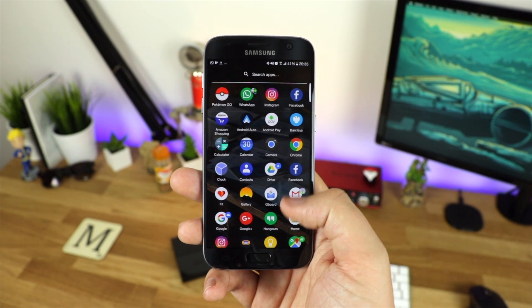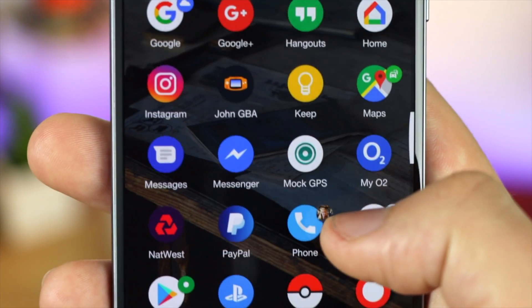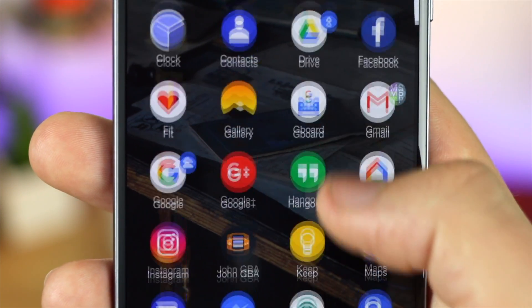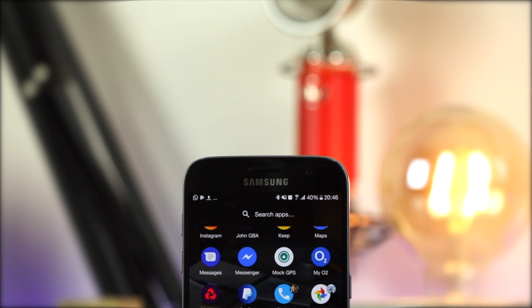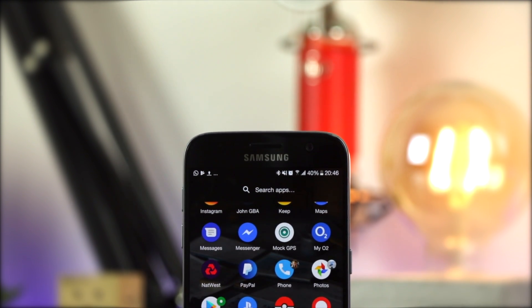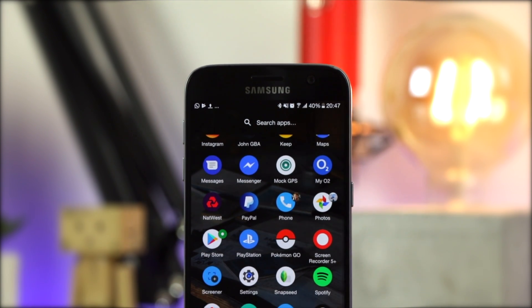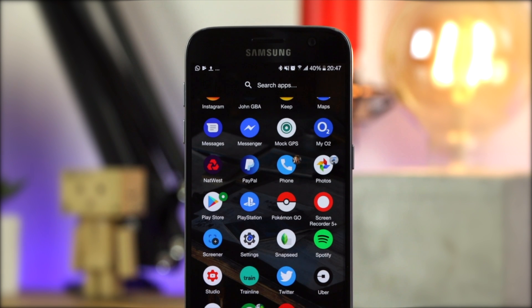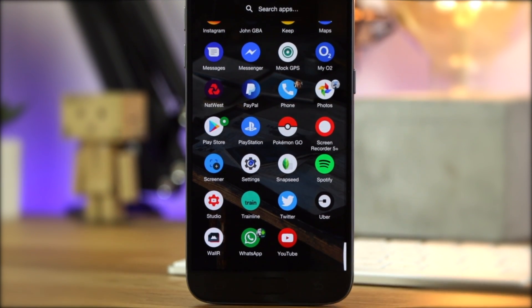Hey guys, Michael from Copper Versus Glass, and today we're going to be having a look at a really awesome update to Nova Launcher that now brings the Android O notification badges onto any Android device. To do this you are going to need to run Nova Launcher Prime, which is obviously going to be paid, however I would definitely say it's worth it for all the other customization features as well as this one.